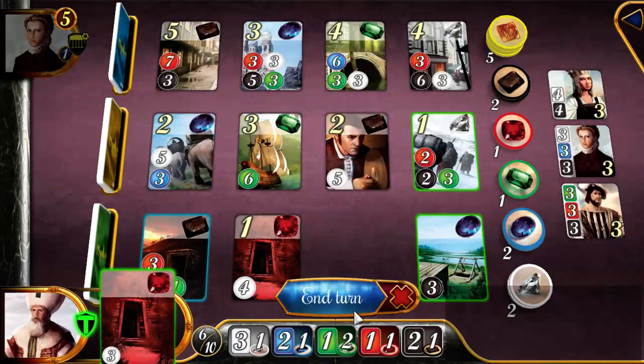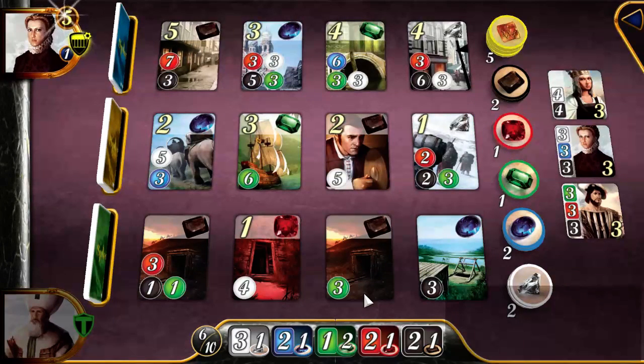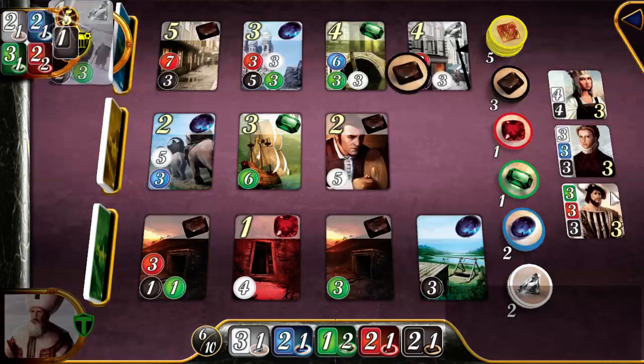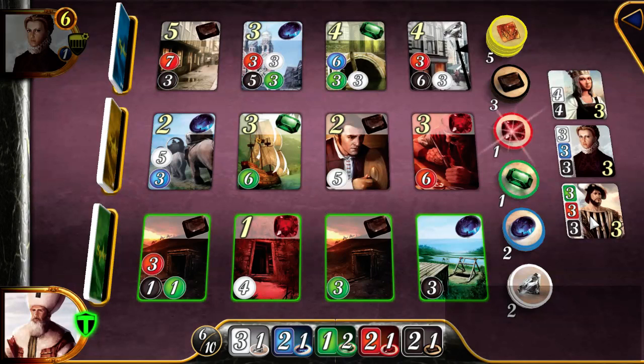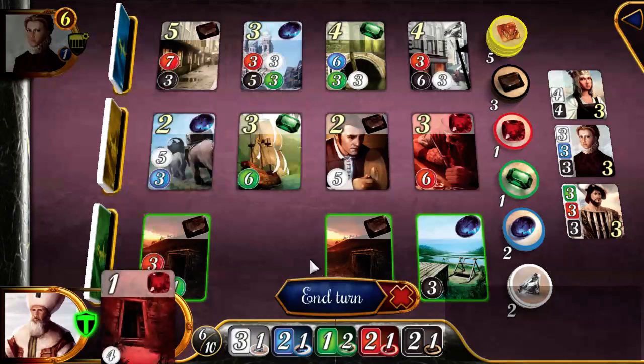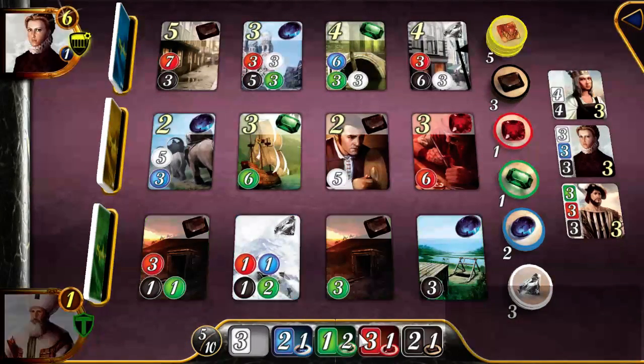I'm getting all kinds of bonuses — three, two, one, two, two. I've almost reached one of the nobles. My opponent's at six prestige points, but I'm not too worried. This card would cost me a ruby, and that one a diamond — we're gonna grab that. Now we get three ruby each time we make a purchase.